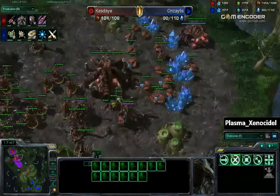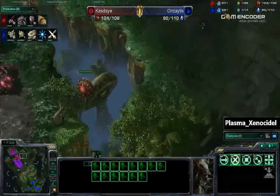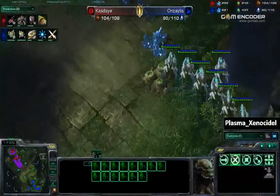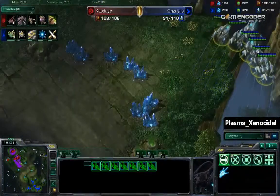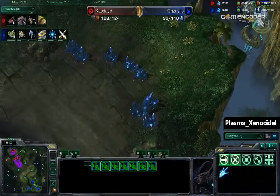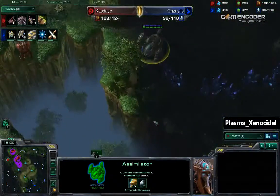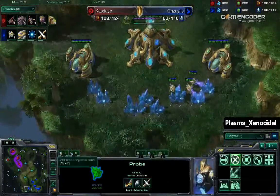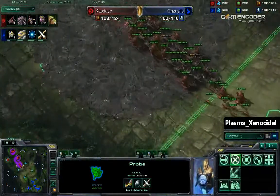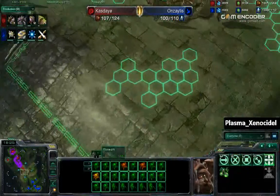A lot of hydralisks right now. There are 14 hydralisks. He might be able to deal with this many void rays. If Anzalus focus-fires those hydralisks, he might be able to take them out. The assimilator is just finishing now, and Kaste is going to see this — he now knows that Anzalus has three bases. So he is going to be moving out with his hydra, roach, and zergling army.